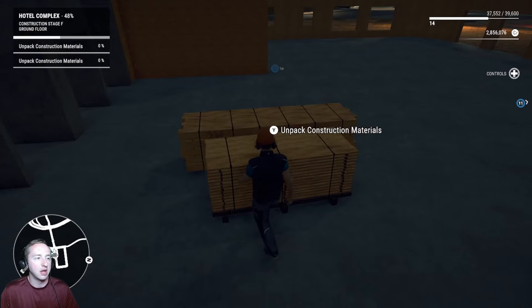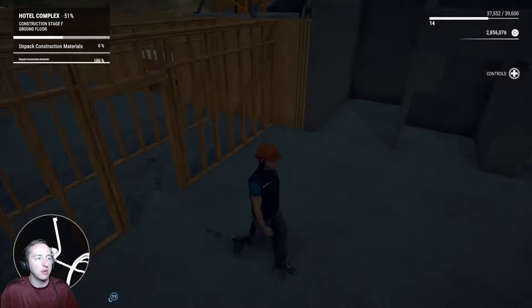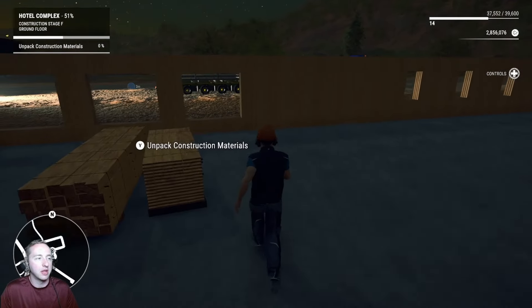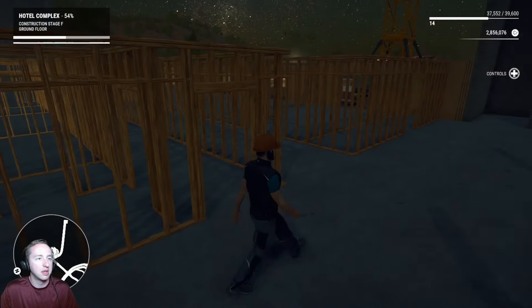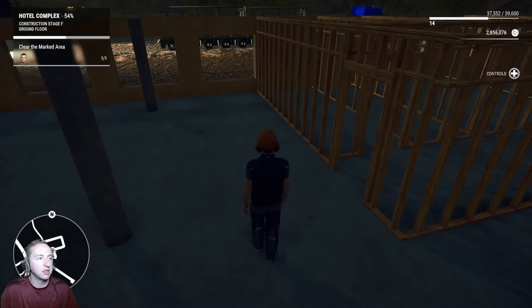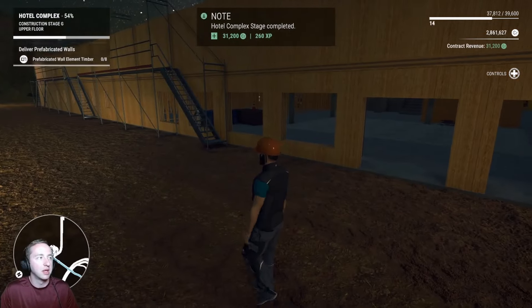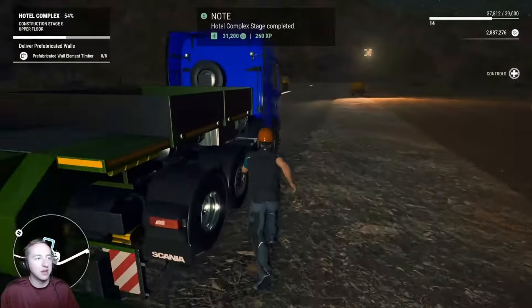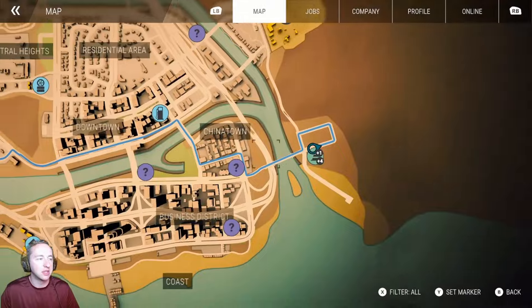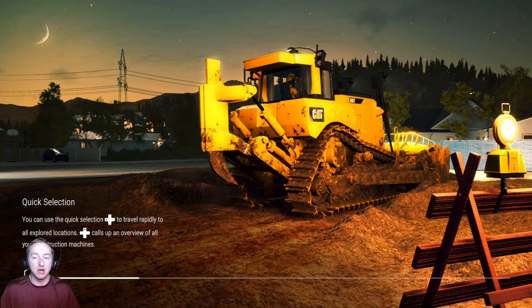Alright, let's go ahead and unroll this. There we go, right behind me. And the next one — behind me as well. Okay, we got more rooms. I need to clear the marked area. Okay, clear. Now we need more prefabricated wall element timber. Let's just go ahead and fast travel to it — I don't feel like driving. Let's fast travel. I'll spend the extra $175 on Uber — I'm cool with that.